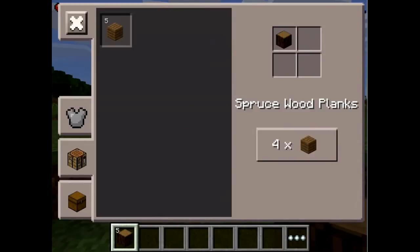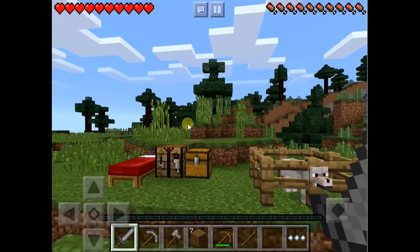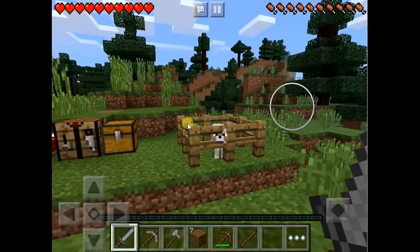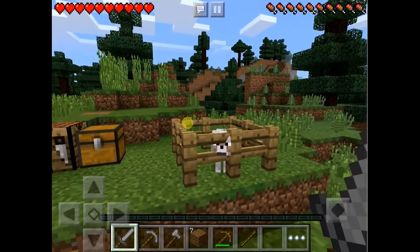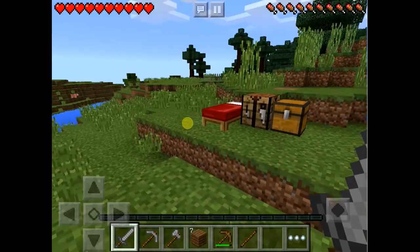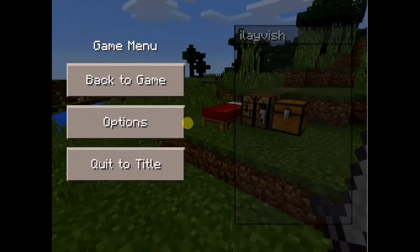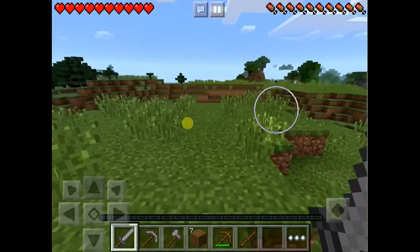Alright guys, we are back. I found a wolf — I'll keep track of them until we get some bones so we can tame them. I also found a chest, but my difficulty is not on, so let me just turn that on.